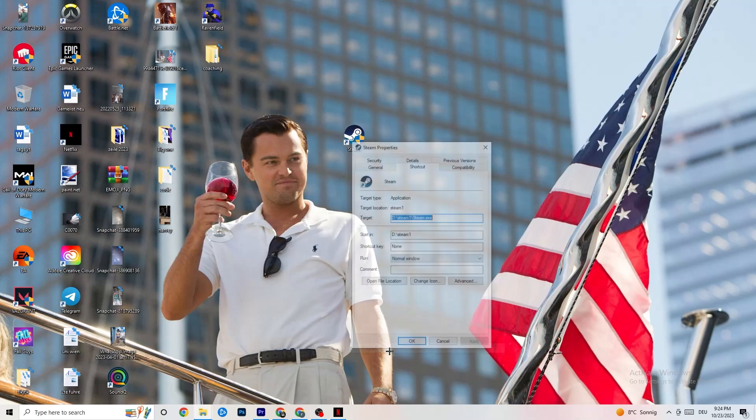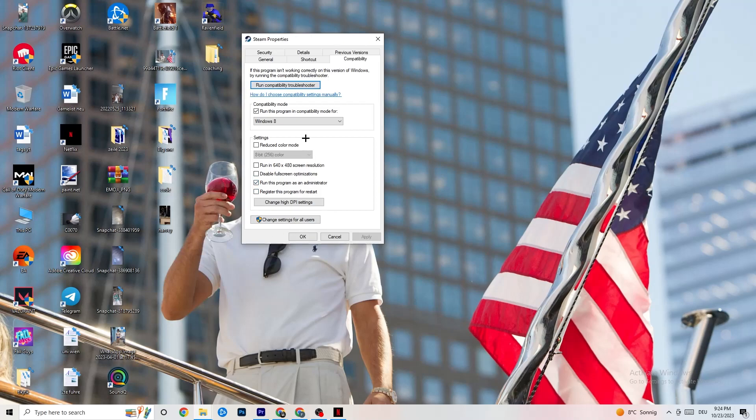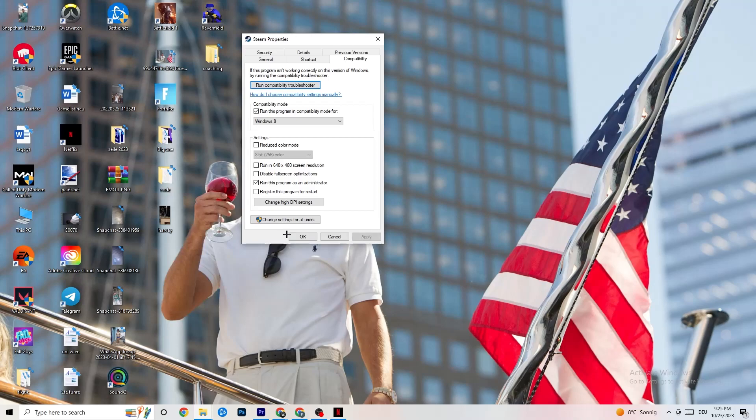If it doesn't fix it, right-click your launcher shortcut, go to Properties, then click Compatibility. Enable 'Run this program in compatibility mode for' and select the latest version of Windows available. Disable Reduced Color Mode, disable Run in 640x480 screen resolution, disable Full Screen Optimizations, and enable 'Run this program as an administrator.' Click Apply and OK. You can also repeat this for your game shortcut, then restart your PC.